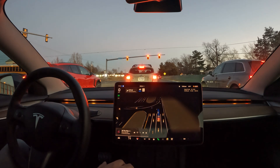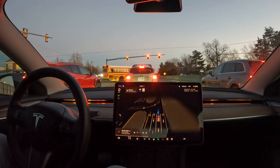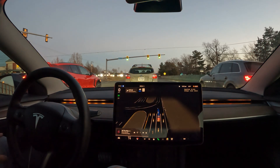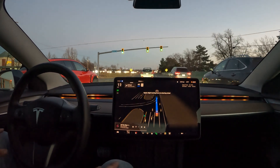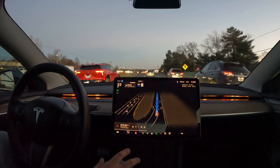There's a new camera angle you can see in sentry mode — it's actually the door cameras. It used to only show us the blind spot camera, so now you've got a total of seven views, including the interior camera. Overall it's pretty smooth.